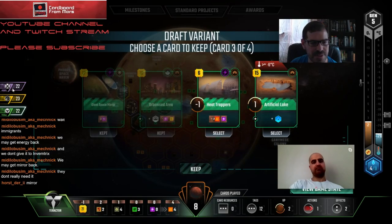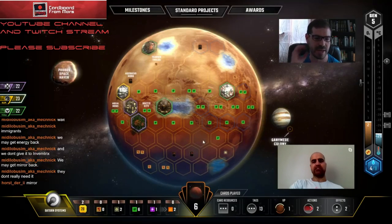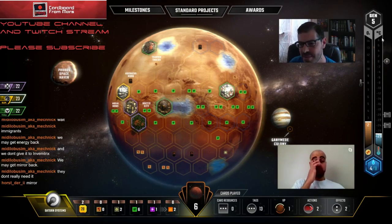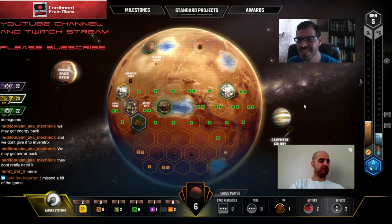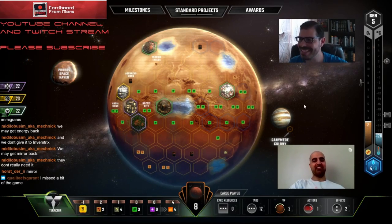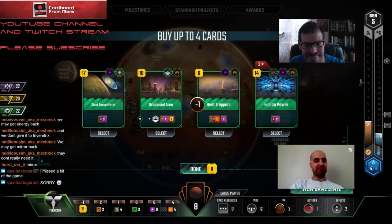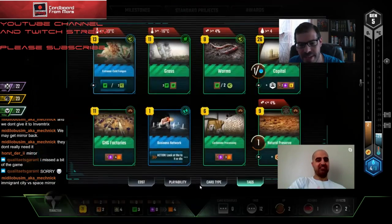Heat Trappers - I think we want to take that to protect the heat we have. I don't think we're going to buy Artificial Lake though - it takes up to negative six to get it. Q, we just had a really important decision and you missed it - that's not leadership right there. If you're going to be our sensei you have to show up for the matches.